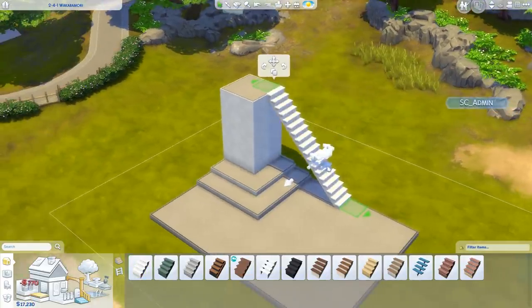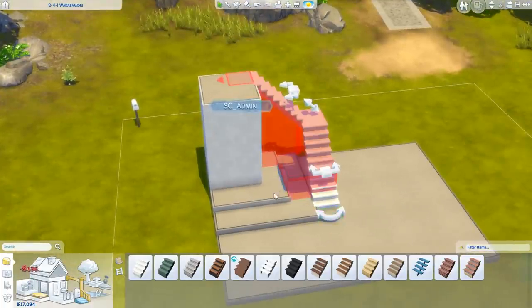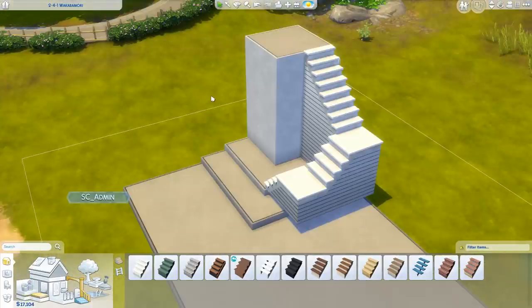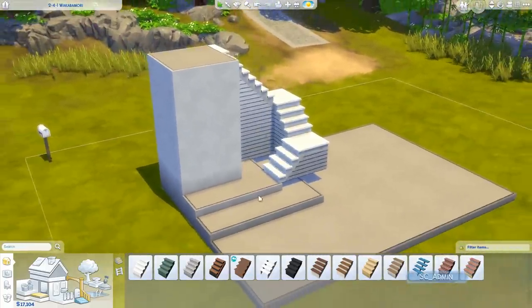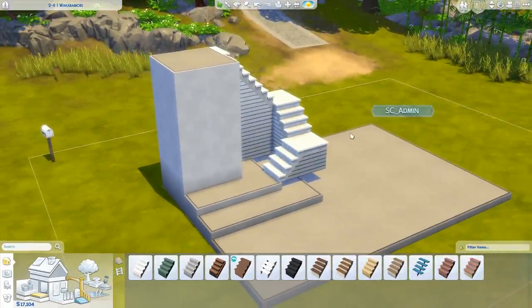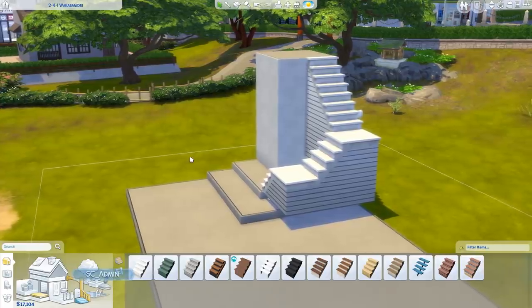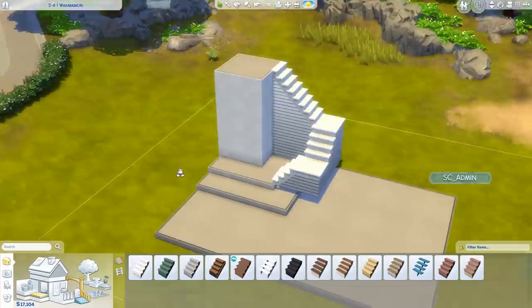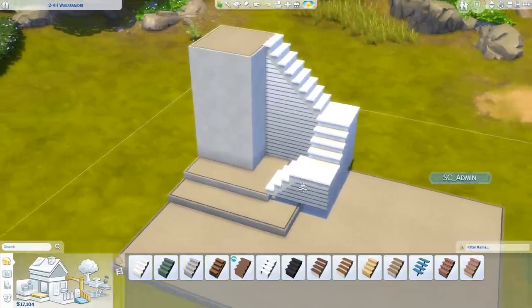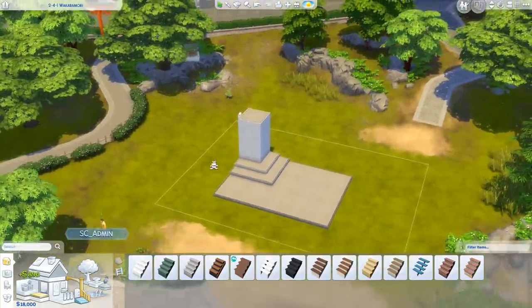You're going to be able to have this area accessible by placing down a staircase, and you can configure the staircases. I was also able to place down a staircase on top of a platform. Something like this is going to allow for a lot of creativity for the build mode community, which I'm really excited to see. Personally, this doesn't look like a masterpiece from my end, but I'm just showcasing all of the possibilities.